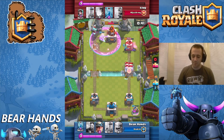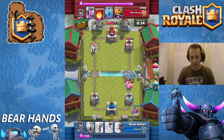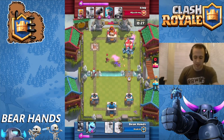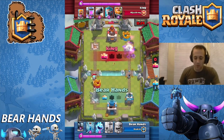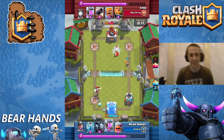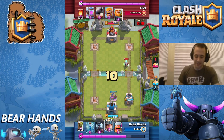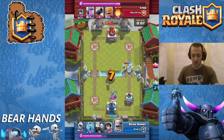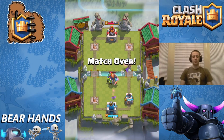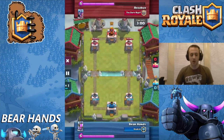I'm going to throw my Goblin Barrel down to keep the pressure on. My Ice Spirit is going to freeze those Barbarians. My Princess gets a couple more hits off, my Minion Horde goes to town on the Barbarians. He ends up fireballing my tower because the game's about to be over — he wants that crown — but that allows my Minion Horde to crush his right tower. You gotta use your spells on my little minions! He throws his Royal Giant down, it shoots my Elixir Pump — which is exactly why I put it there — and that's a good game.